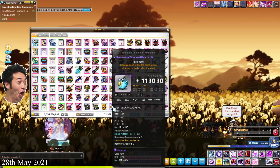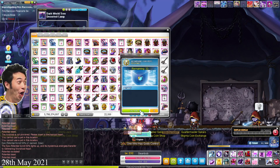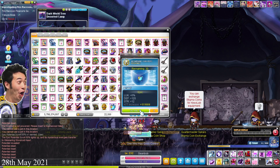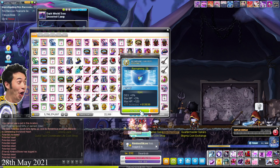15% mesos — nope. 15% item drop — nice! And now I'm going to try to tier this guy up to legendary. Unfortunately no tier up — that's unfortunate.